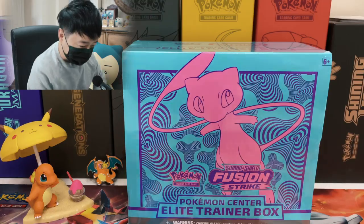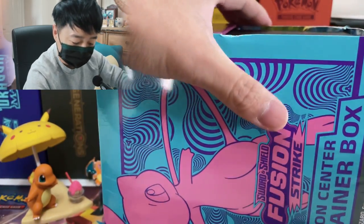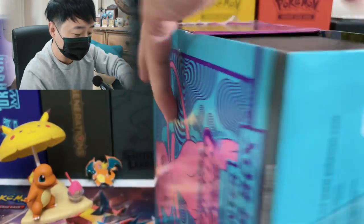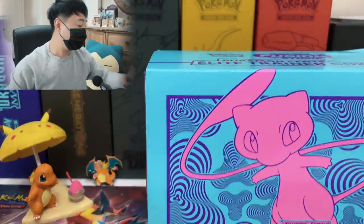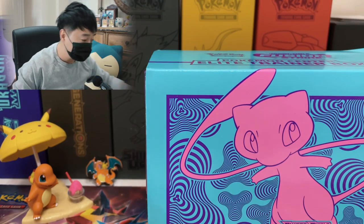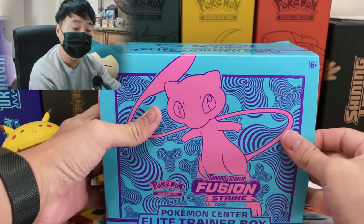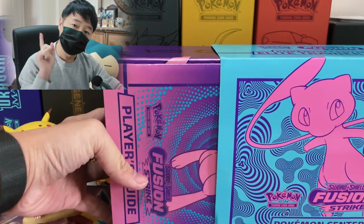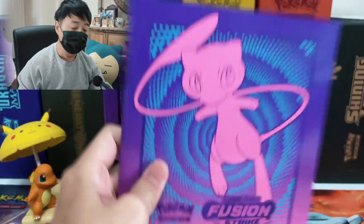All right, that's enough talking. Let's move into our Pokemon Center Elite Trainer Box opening. I am so excited. Fusion Strike — I don't think it's a big hit in the community. It's not like Evolving Skies where when it first came out, a lot of people were very excited about it. But there are two really good cards that I really, really want: one is the alternate art Gengar, and the other is the alternate art Mew.